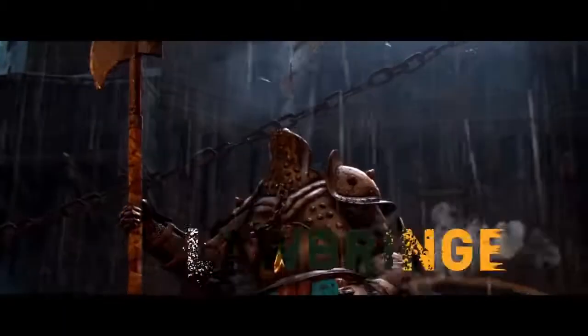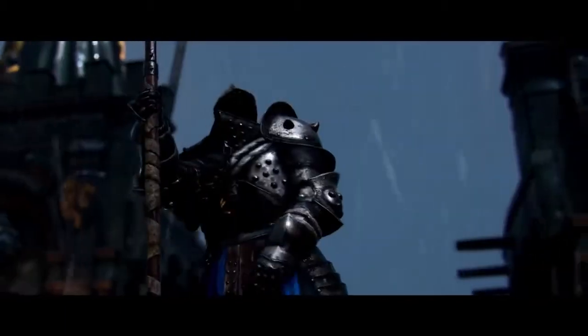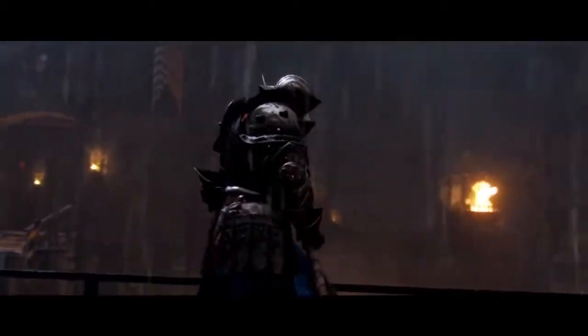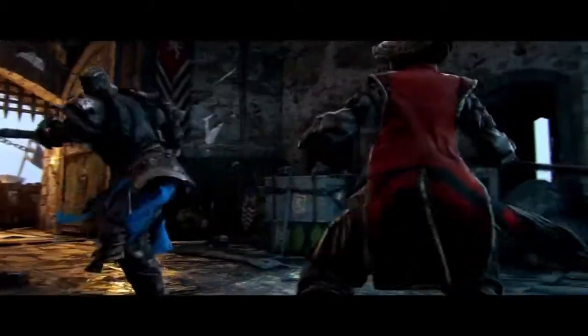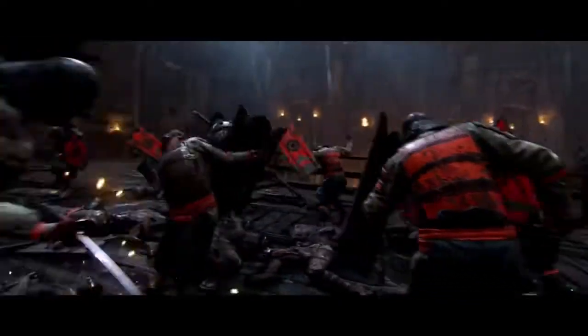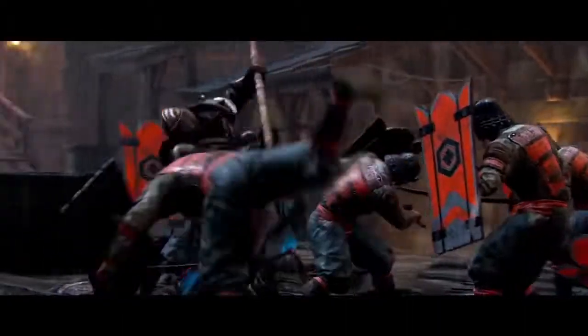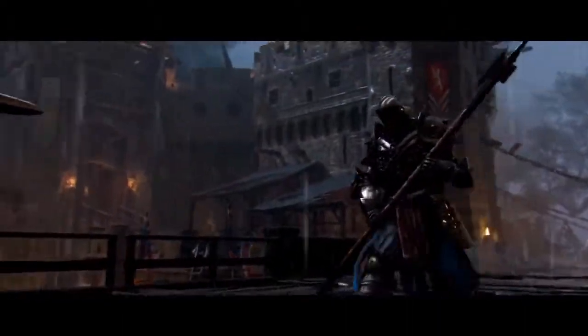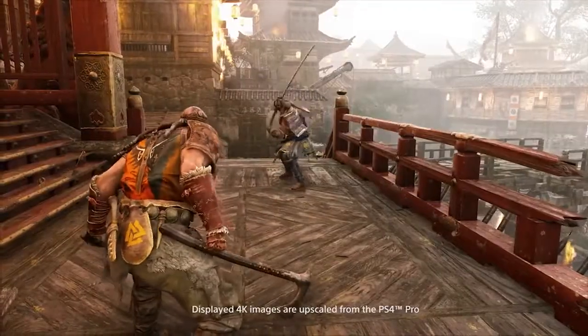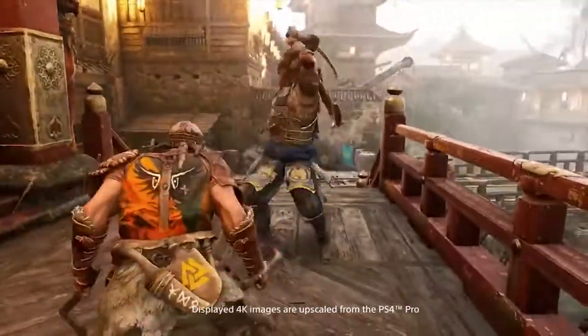Last but not least is the Knight Lawbringer. With a huge poleaxe and super strong armor, this hero goes onto the battlefield. Yes, the attacks are slow but when they hit, enemies will really feel it. The AI soldiers in Dominion mode fear the Lawbringer, but so should anyone. He really looks like a boss on the battlefield — super awesome. That's all the For Honor characters at launch, but there will be more.